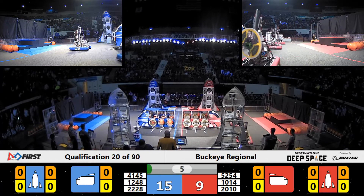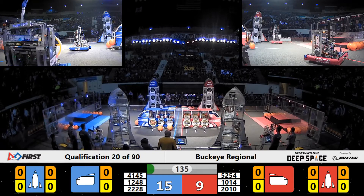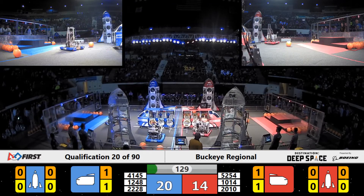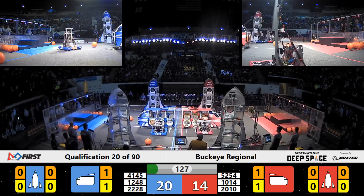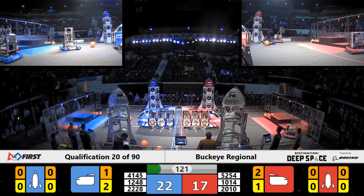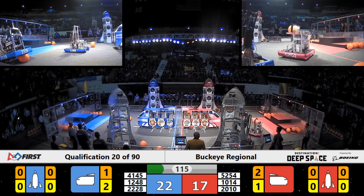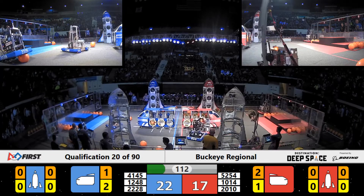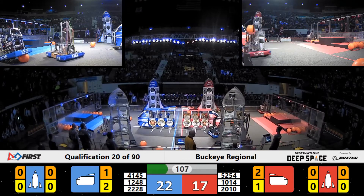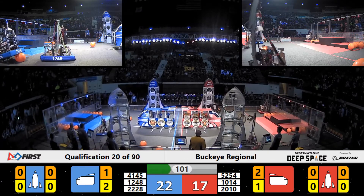Team 2228 Cougar Tech successfully placing a hatch panel on the cargo ship for the Blue Alliance. Red Alliance's Team 2010, the Lightning Bots, they've got a hatch panel in their grasp, but they are quickly dispossessed by some tough defense from the Warbots. Over on the far side rocket for the Red Alliance, Bad Robots is what they call their team, but I don't think there's a Bad Robot in sight. They go all the way up to level 3 trying to correctly line up that hatch panel on the far side Red Alliance Rocket — looks like it's going to stay.